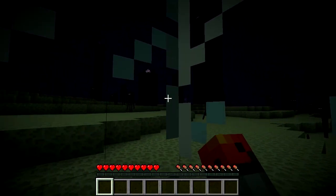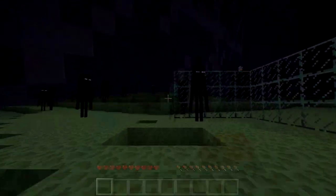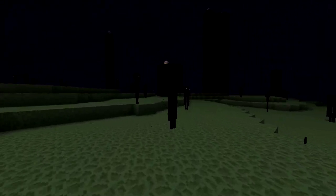You can look at Enderman through transparent blocks and they will not get angry with you. When spectating as an Enderman, you will see the world with the inward shader on.